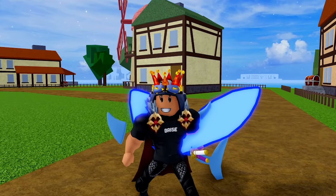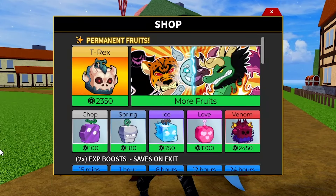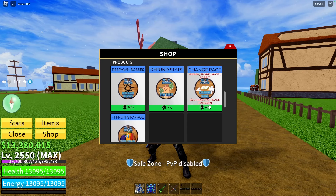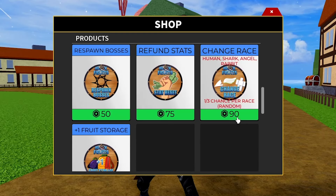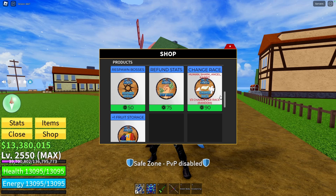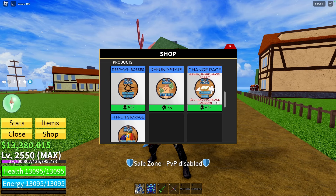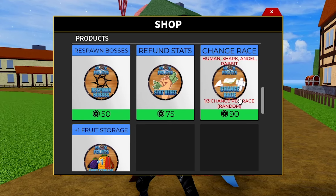Also, you can reroll your race in the shop. You go to the shop, scroll down until you see change race. Change race costs 90 Robux, which is not so cheap. And you can get human, shark, angel, or rabbit with a 1 out of 4 chance per race — that's random also.